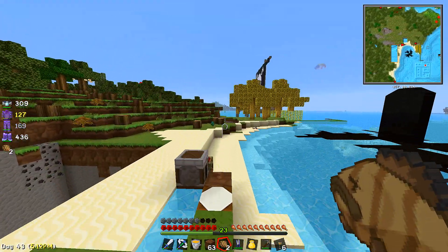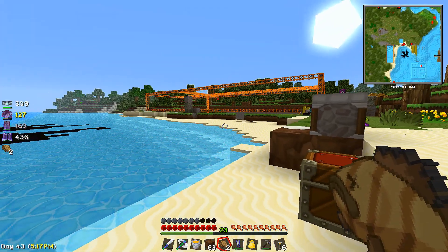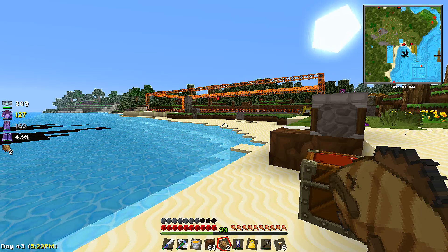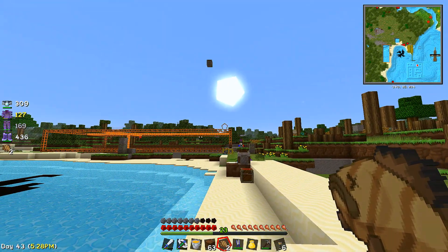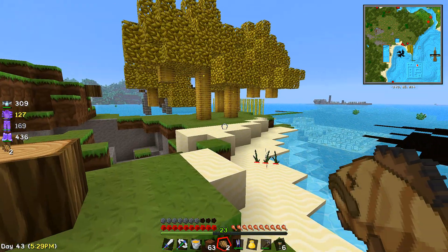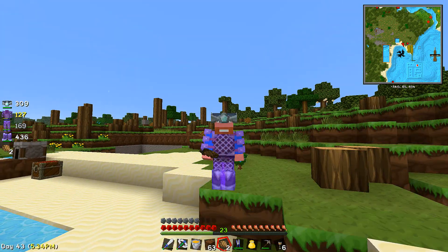Alright, you guys — so next episode what we're gonna do is clear the inventory, fix my sword or maybe make a new one with all damage on it. And then we're gonna go toward those closed towers over there — these two. We're gonna see if we can find cobweb because that's what we're looking for. So I will catch up with you guys in the next episode — thanks for watching!